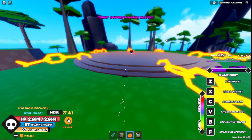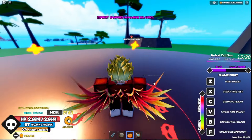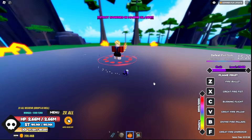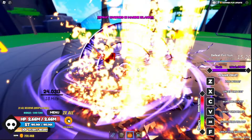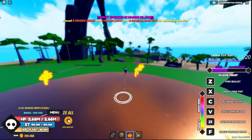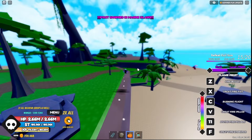The boss ended up spawning — here he is — and this is how much HP he has: 23 billion. Let me kill him real quick and see if I can get anything cool like some keys. I got some beach balls and popsicles. Also, across from this boss over here is the next box.